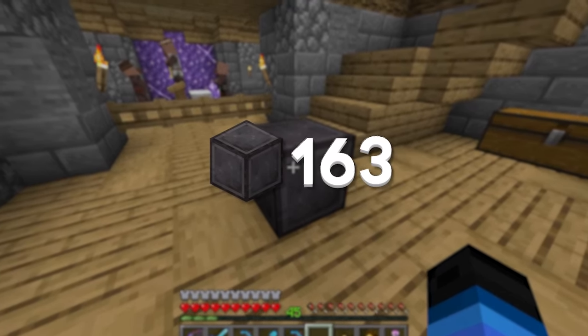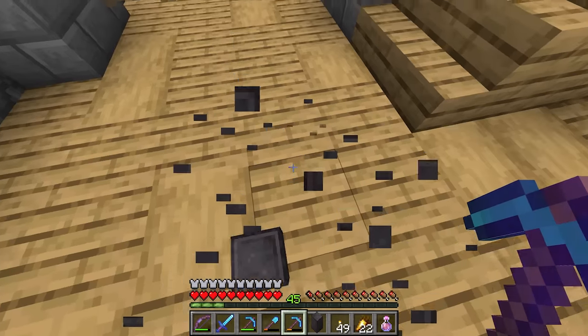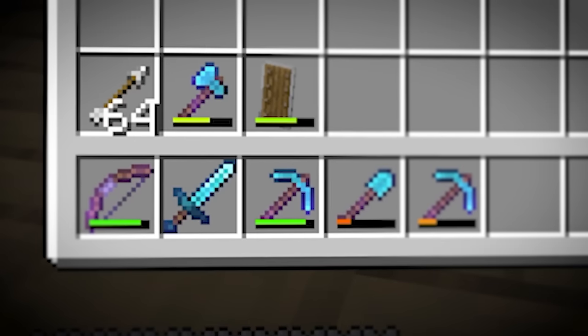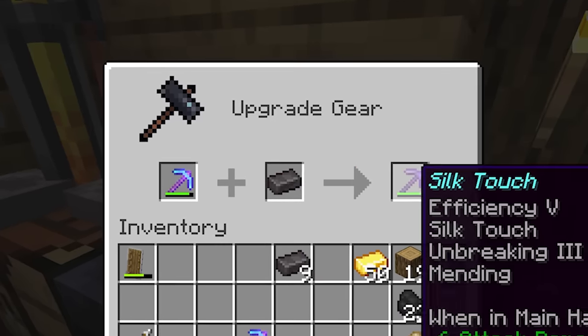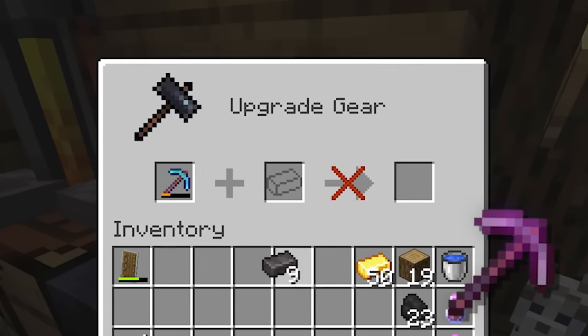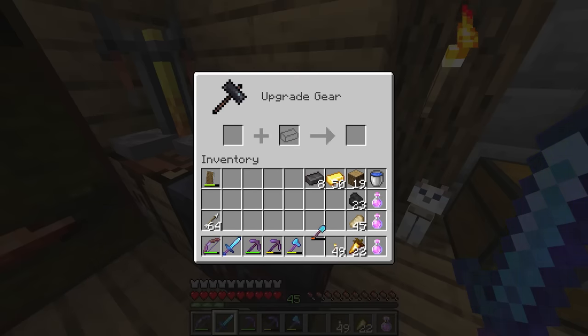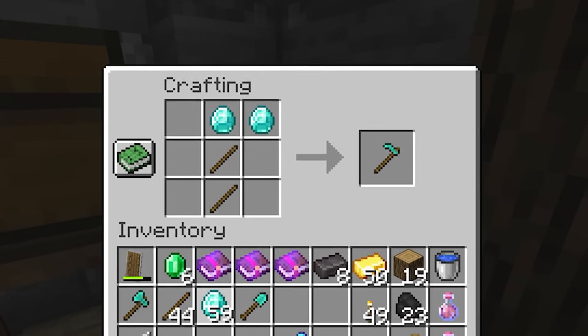Only 163 more of these things and I can make a netherite beacon. And speaking of beacon, we're actually meant to be making one of those today. But before I move on, I have to put my netherite to use by finally upgrading all of my tools. As far as I can tell, both my pickaxes are already perfect in terms of enchantments, so let's go ahead and make them netherite. Unfortunately, not all my tools were perfected yet — I still had enchantments to find for my sword, shovel, axe, bow, and one other special tool.